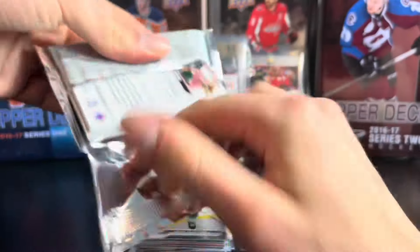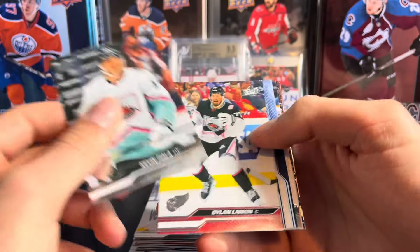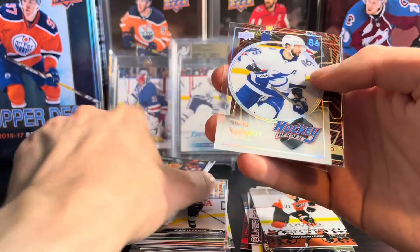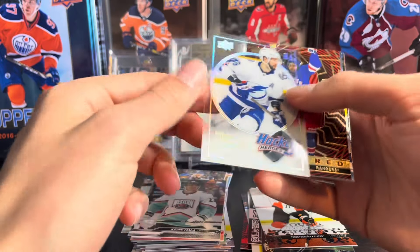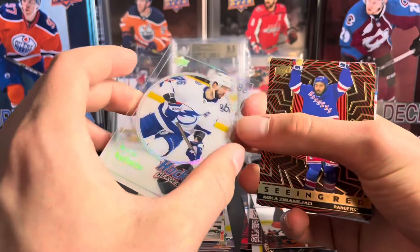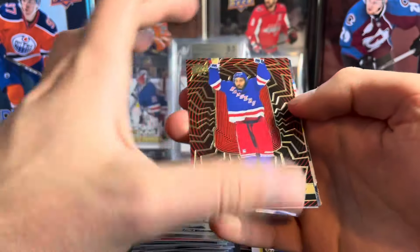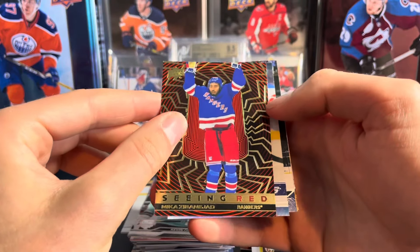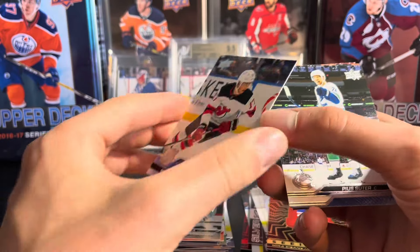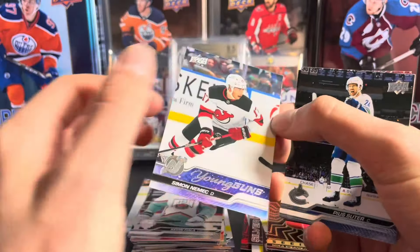Last pack of the first Blaster Box — will we hit a regular Young Gun? Kevin Fiala, Patrick Maroon, and we do have a Clear Cut — Hockey Heroes — a Clear Cut of Nikita Kucherov. What a card! Not sure of the odds on that, I'll have to look it up. We got a Seeing Red of Mika Zibanejad, and a Young Gun — we do have a Young Gun! It's going to be Simon Nemec on the New Jersey Devils. That is definitely a top five one in the set — a defenseman on the Devils.